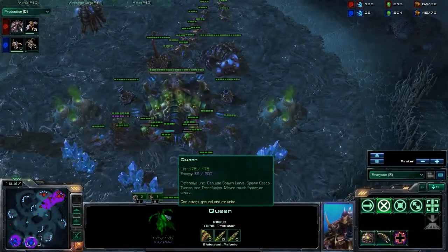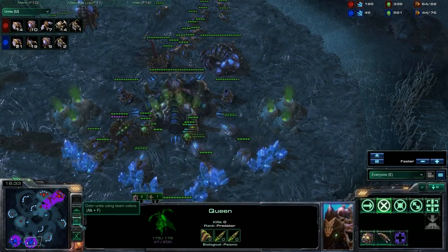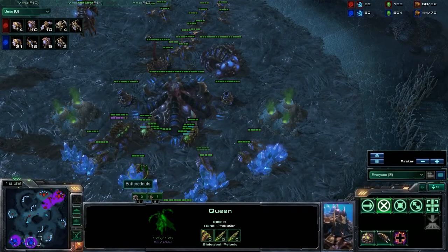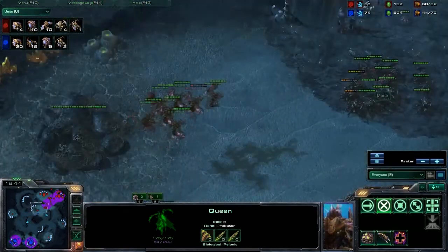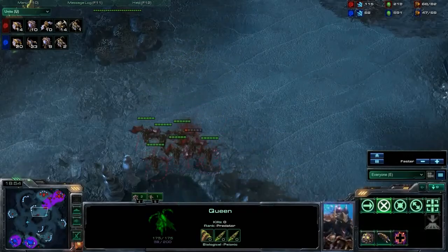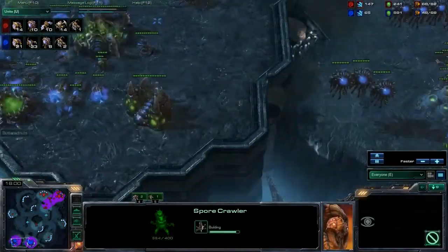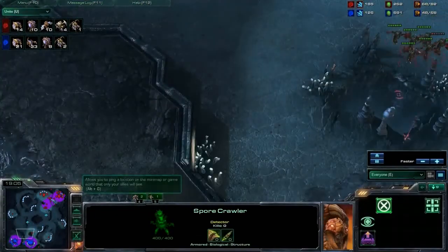Looking at the units tab now: we have seven mutalisks and one queen versus two queens and 19 zerglings. I would really like to see some hydralisks, infestors, mutalisks — something that counters mutalisks. Or can at least attack mutalisks besides just two queens and a couple of spores at your base. More spore crawlers are going up and there's no structure that can counter mutalisks.